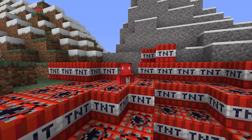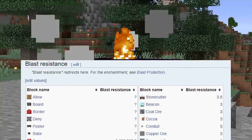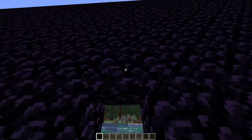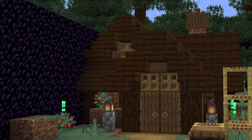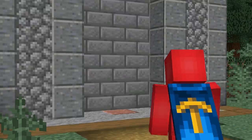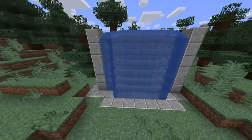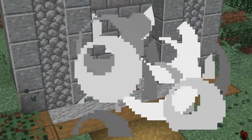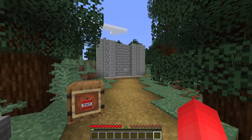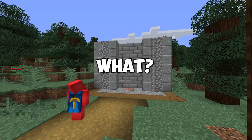Number seven: if you want to make your build blast-proof, most of the time you have to resort to ugly blocks. Obsidian can look good in certain cases, but a big obsidian wall around your base just isn't matching the aesthetic. Instead, it's actually possible to build an entire blast-proof wall out of waterlogged blocks — and this works with any waterlogged block, which will confuse anyone trying to blow up your wall as to why it's not working.